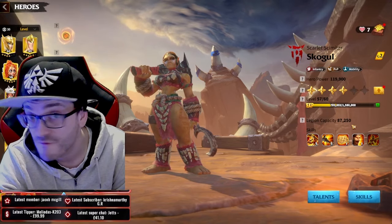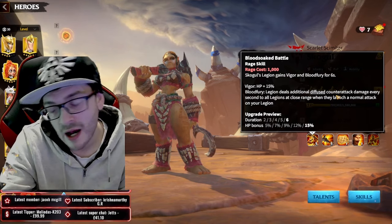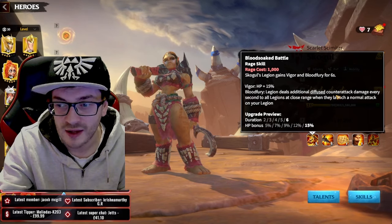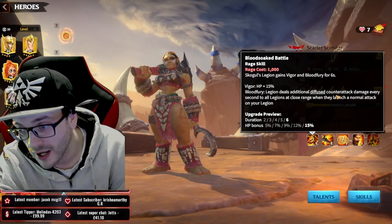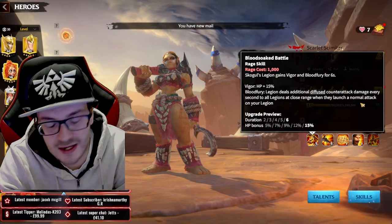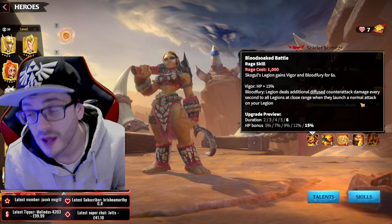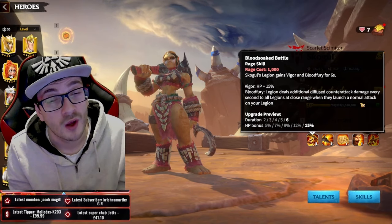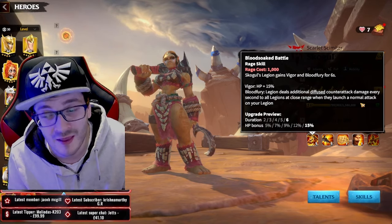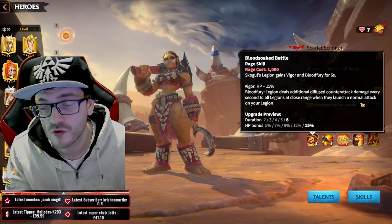This skill is very similar to Goresh's third skill when surrounding targets - it's all built into one skill on her, which is very cool. You're able to deal double counter-attack damage to all legions at close range, and it triggers whenever they deal a normal attack on your legion, which is easy to trigger. This is what infantry wants to do - tank up and dish out as much counter-attack damage as they can, because that's their main way of dealing damage in Call of Dragons.